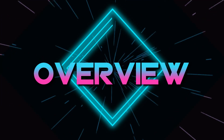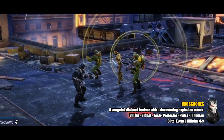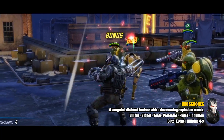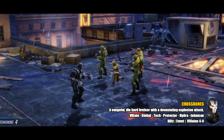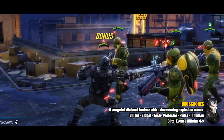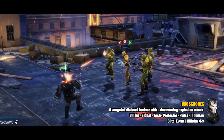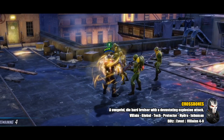Crossbones has had a bit of a roller coaster ride — he went from being one of the weakest characters in the game to one of the strongest, and it was all down to patch 0.31, which brought changes to his special skill and ultimate. You can farm him in Blitz mode, via a special event, and then from Villains 4.9, so he's nice and easy to unlock early on.